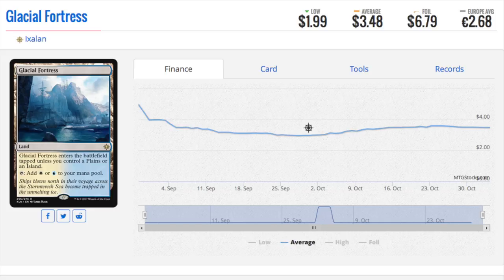Lands have always been very good to me. I typically buy them online for the cheapest price possible when the set releases, especially if it's a reprint. I'll buy the older copies first and then trade them like hot cakes into shock lands or even fetch lands — some of the cheaper fetch lands, like Drowned Catacomb, you might be able to trade for even a Khans fetch land, which would be a fantastic deal.